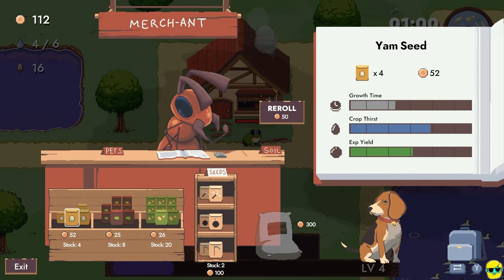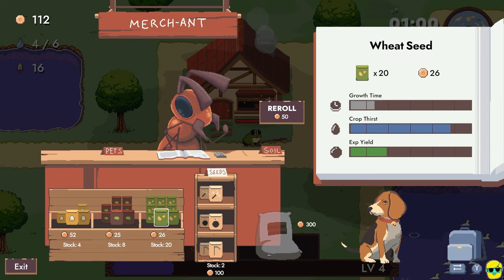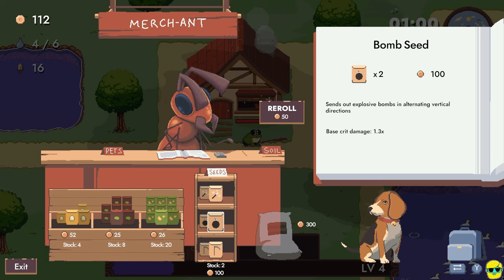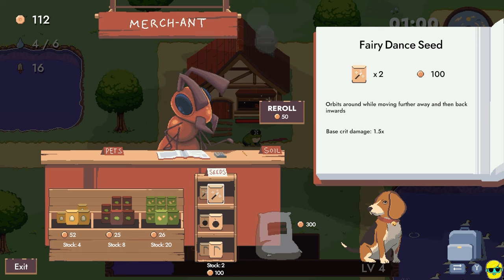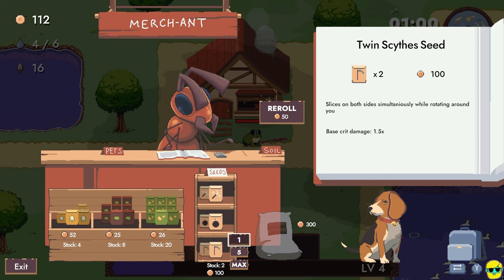Let's go to the shop. I have 112 money and I can buy weapon seeds, which are on this bookshelf. Or I can buy wheat seeds, radish seeds, and yam seeds. You can see how they tell you right here — the growth time, the crop thirst, the experience yield. What we're trying to do is kill stuff quickly so we can do whatever we want, so weapon seeds are great for that. But these crops are how you get experience — see, the experience yield. Yam seeds are very expensive but they yield a lot. I'll buy one weapon — the twin size — and that's all I can buy.